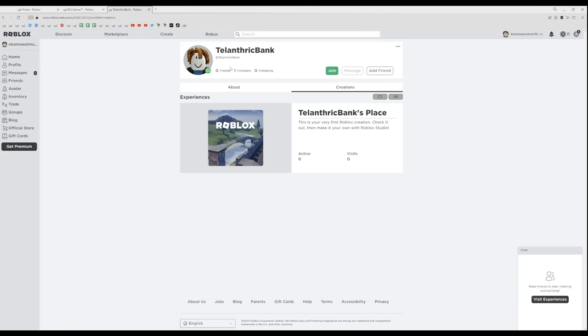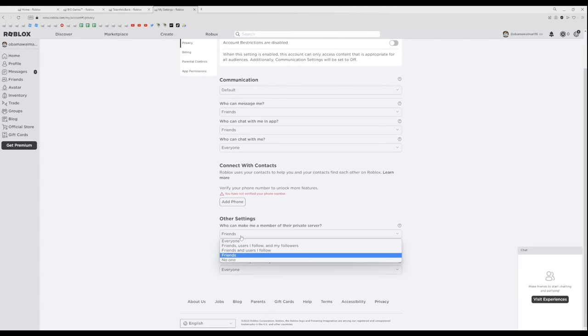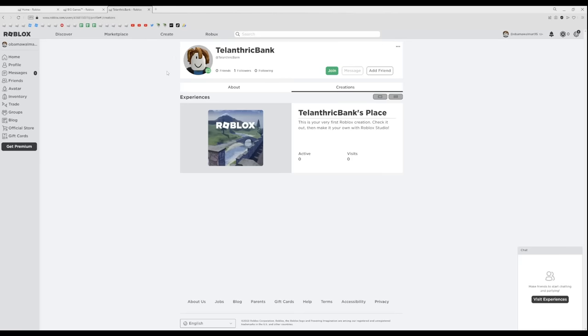Next, you're going to need another alt account. This one you can have on your phone, or if you're on PC, get the Microsoft Store version of Roblox so you can have a second Roblox open. On that other device or same device via the Microsoft Store, just have your other account ready. Also make sure that account has its privacy setting 'Who can join me in experiences' set to Everyone, so any new account you make can join.